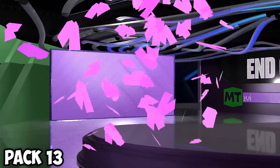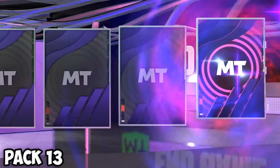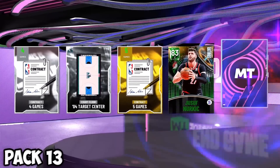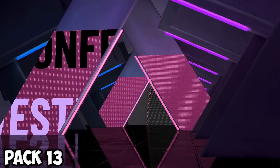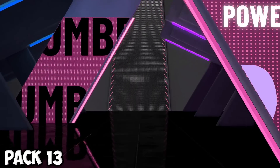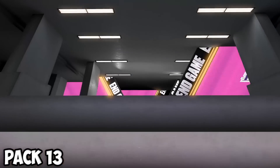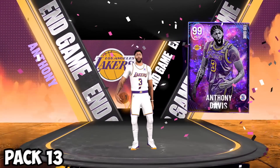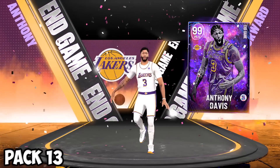Another pack — another dark matter end game pull. Western power forward, be somebody good. We need a center for the bench — give me Yao Ming, give me something out of the ordinary. Lakers — is this Kareem? No, it's Anthony Davis! I forgot this card even existed. He's literally at the end of his career, made of glass. We'll find a good AD card to add to the team.